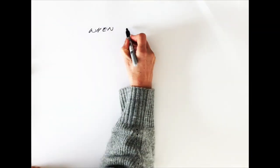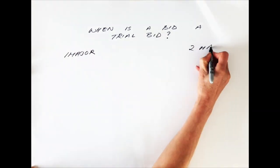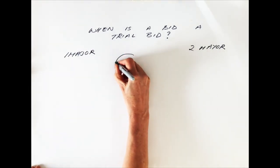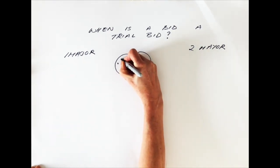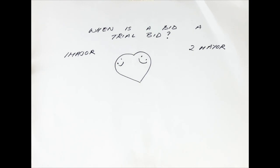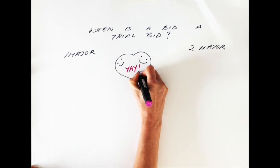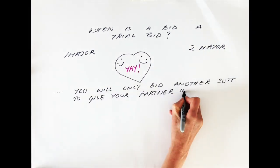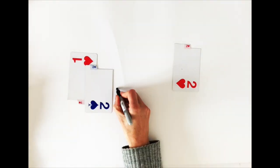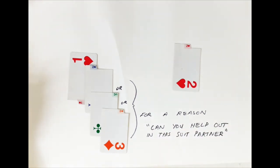So when is a bid a trial bid? How do you know what it is? If the bidding goes one of a major, two of a major, then both of you are happy — you've found your major fit. It looks like you're going to try for game in your major fit, or just settle for a part score. Either way, you've found your major fit. The only logical reason for you to be bidding another suit here is to try and give your partner some information. So if the bidding goes one of a major, two of a major, then if another suit is bid, it must be for a reason — and that reason is to say to your partner: I'm a bit worried here partner, can you help out?